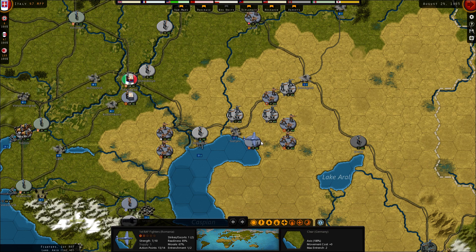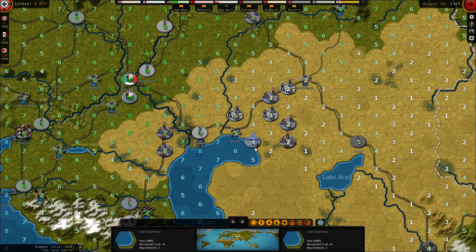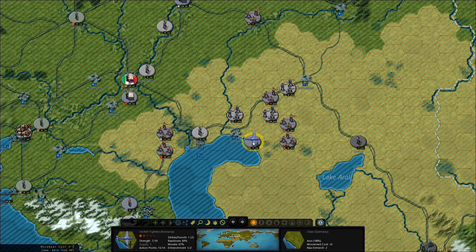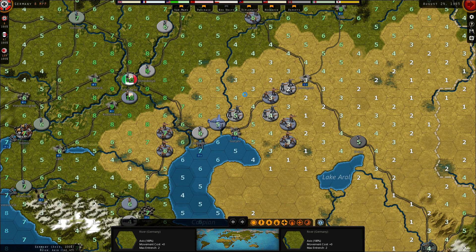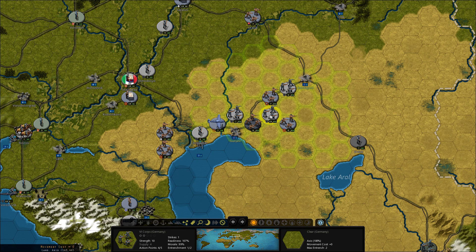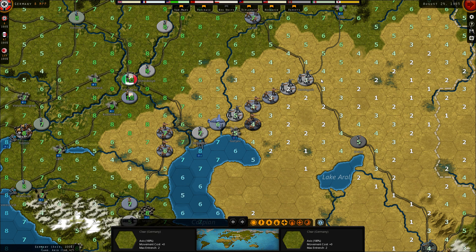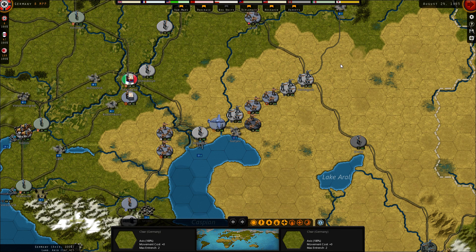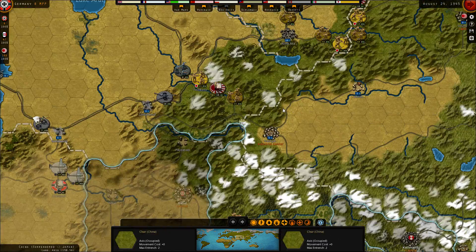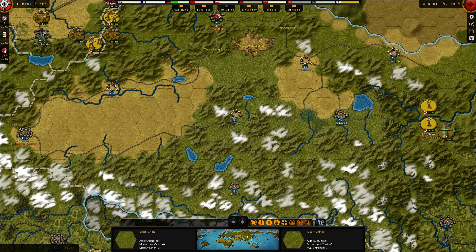That will be it. Let's see — okay, that is not the best place for this. Let's move over there so we can be upgraded. Let's see if this is going to work. And you can see German and Italian troops are actually together here. Let's just end the turn.